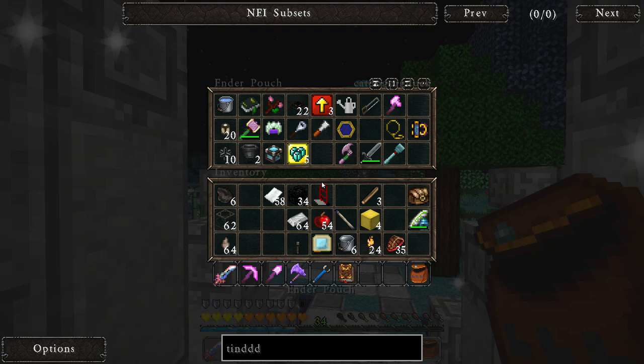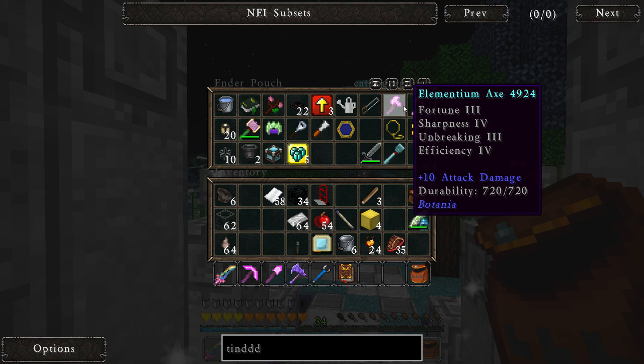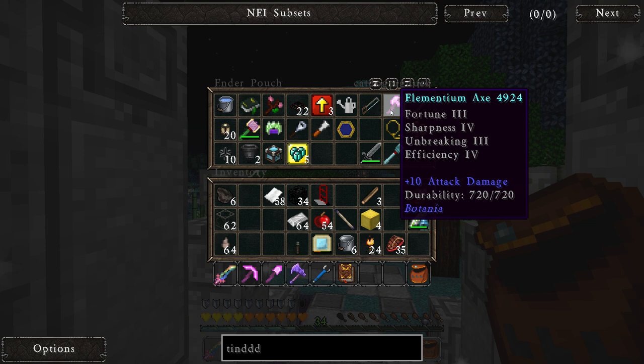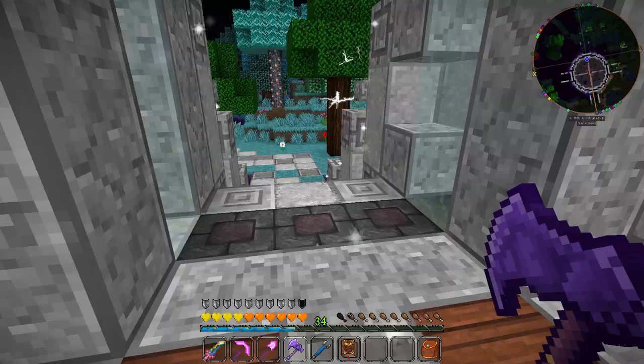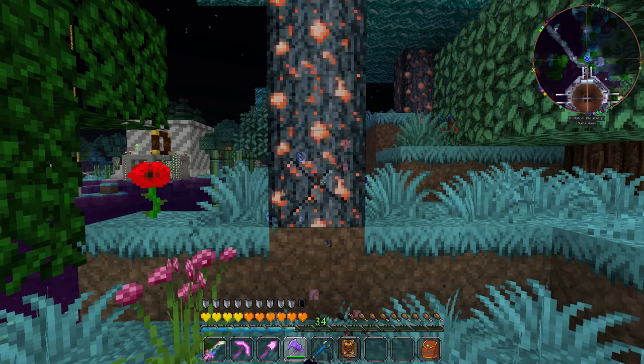In the past, what I've been using to chop down trees is this Tinker's Construct axe, which is still very good. I also had this Elementium axe for a while — it has Fortune 3 and Sharpness 5, so it could double as a weapon in a pinch. But it wasn't doing a whole lot for me, so I decided to get the Axe of the Stream, which combines both of those axes together.